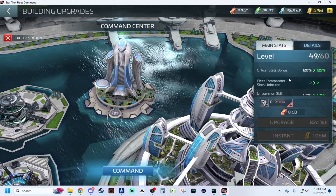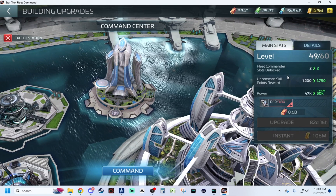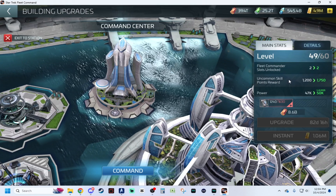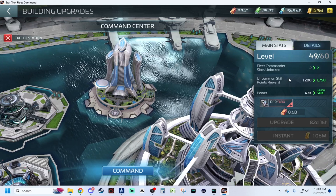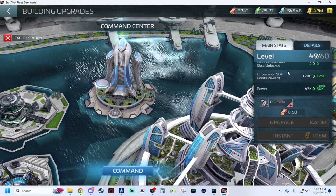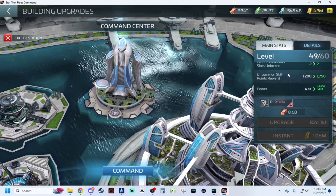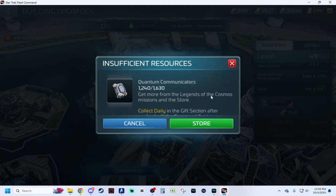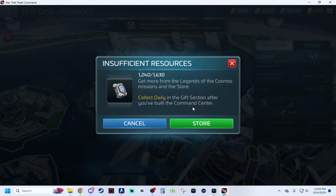You get an officer stat bonus. It unlocks fleet commander slots. Originally you had Kirk and Spock as options, and they've added multiple ones since then, with fleet commander Lorca being the king of the fleet commanders they've recently added. I wouldn't be surprised if they add more. These quantum communicators are the most costly part of the whole thing to get your building leveled.